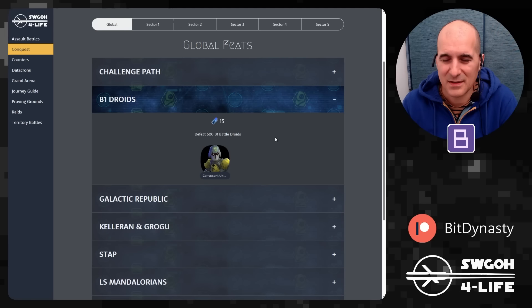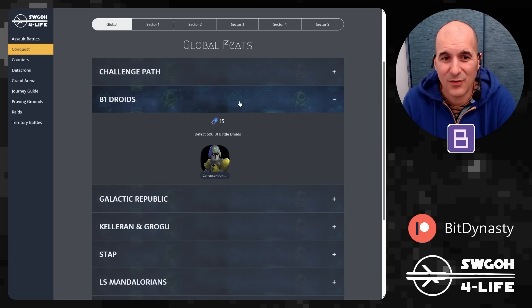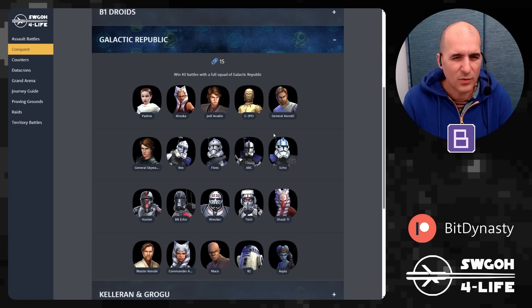For global feats: Challenge Path doesn't matter — defeating 250 enemies is still here. Then we've got B1 Droids — defeat 600 B1 Battle Droids. I'm not sure exactly how this will work: when you find a General Grievous squad, if you take it down, will that count as defeating 100 battle droids or just one? We'll have to wait and see. You can use whatever you want for that feat.